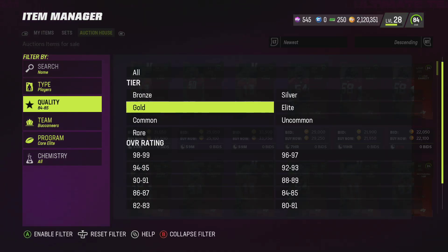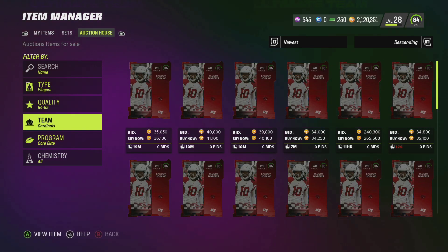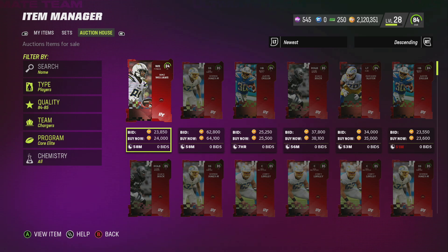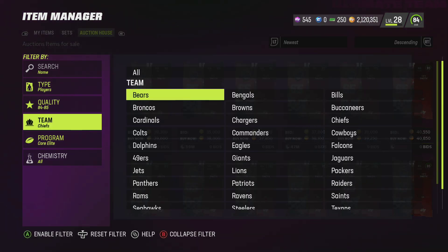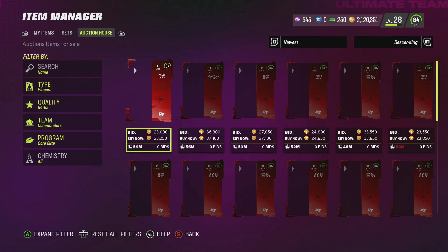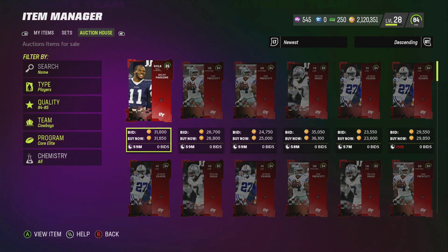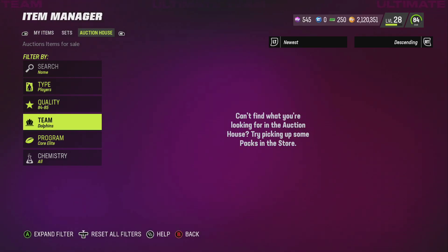EA Sports usually is at a solid two every single season. Right now they're like at a solid six, and after these glitches they're going down to like a solid five — but it's still above a solid two. This company finds ways to do stupid stuff, so the fact that we're actually still somewhat in the green for them is heavily surprising. We still have a lot of good content coming, and Team of the Week is going to start in the next week and a half once the season begins.